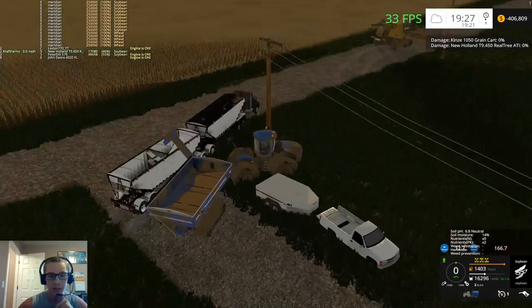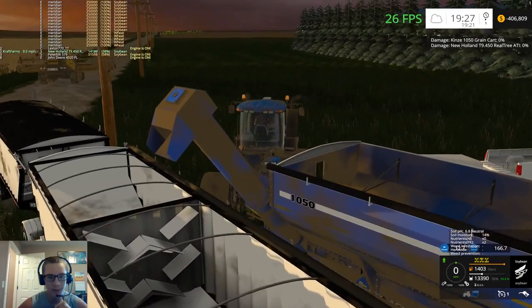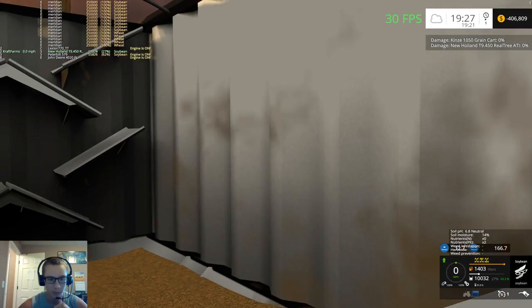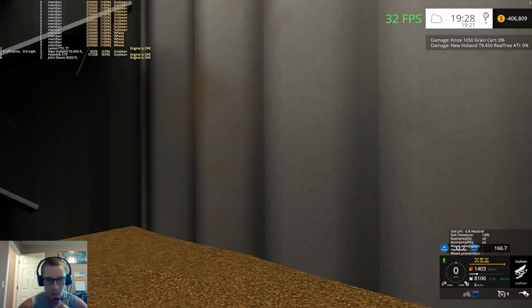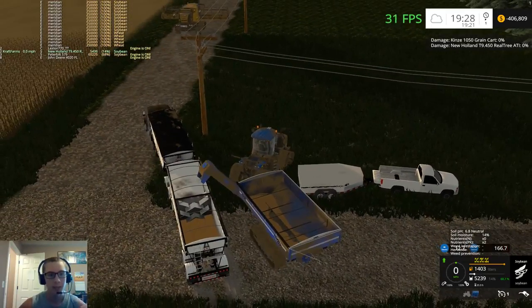It'll definitely be nice when we do corn to have the correct fill plane and unload texture on the grain cart, since it doesn't have multi-fruit added to it. The trailer seems to though — that definitely is not wheat, or if it is that's a really cool wheat texture.